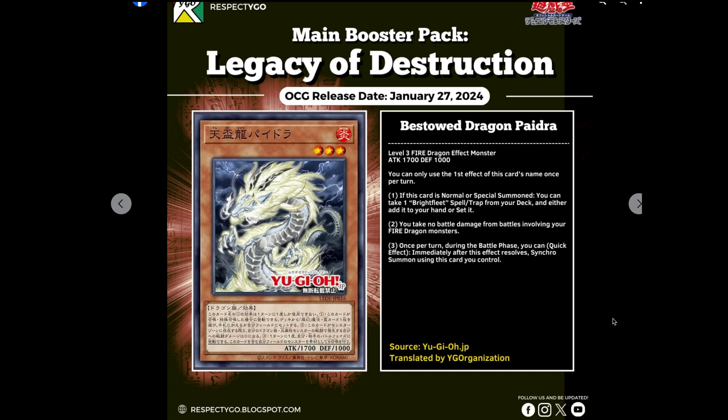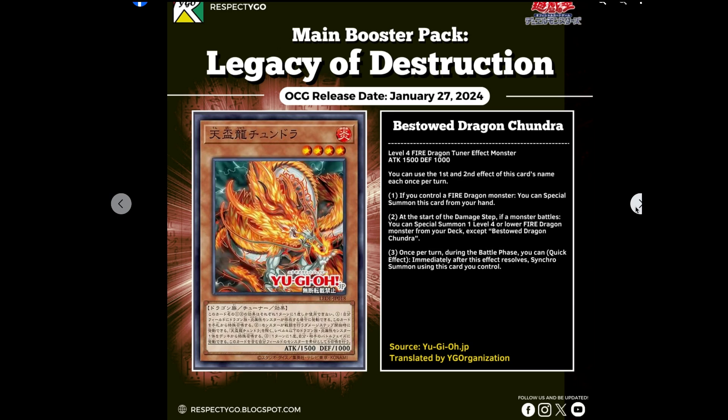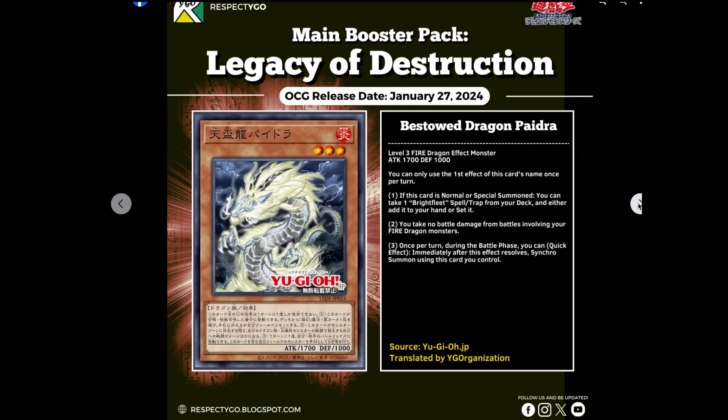Coming back to Bestowed Dragon Pedro — this is one of those perfect examples where the artwork massively trumps the actual effects of the cards. If you were to show me these cards without the effects revealed, I'd be like, oh, these look amazing. Then I see the effects and it's like, these are definitely real cards because these effects are pretty average. The effect of Pedro — nice, normal or special, you search out one of your spells and traps. Fadra — normal or special, you search out another level 4 or lower dragon monster. You've got two searcher-type monsters, exactly what a deck needs. And then Chandra — a very nice ability to synchro summon during the battle phase, but a little restrictive. You need the first two dragons to make sure your cards can't just be poked over during the battle phase, and they're not exactly the strongest monsters.